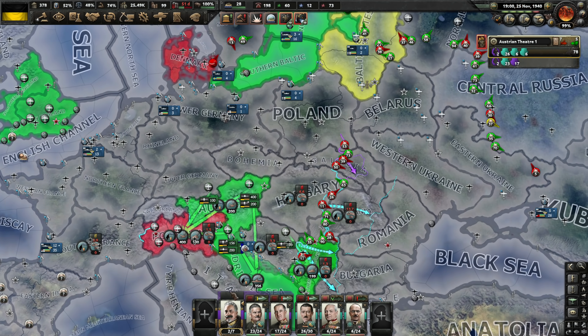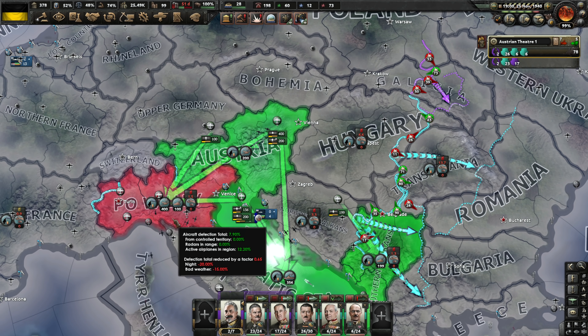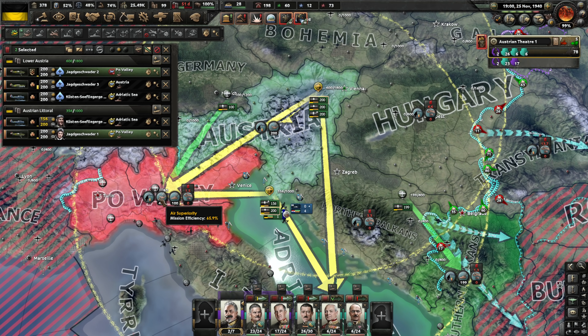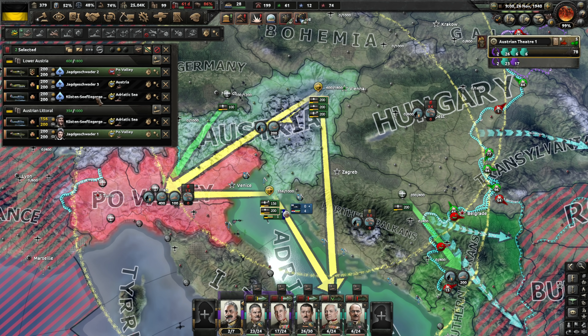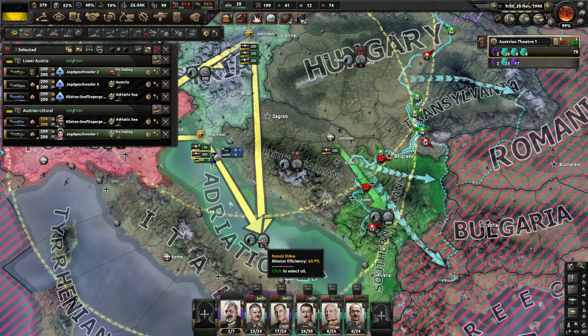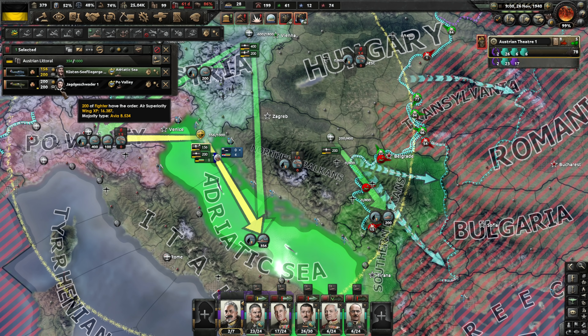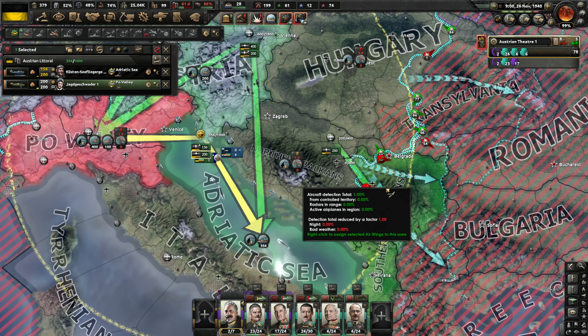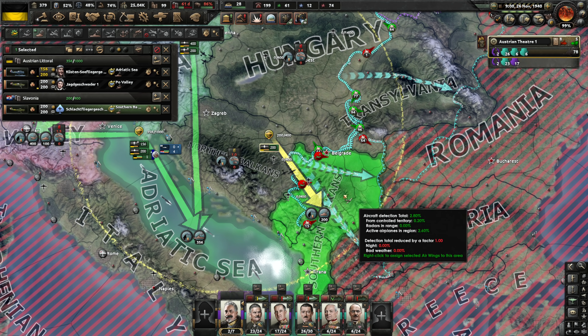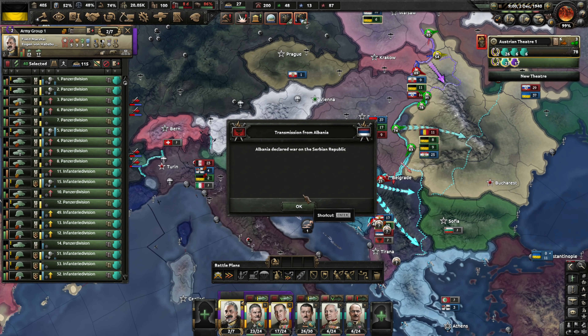I'm trying to figure out where best to use my limited number of aircraft. We just can't seem to make a lot of headway in Italy no matter what we do. Right now we've got about 66% efficiency on air superiority with 600 fighters operating there. We also have all our naval bombers at about 61% efficiency in attacking the Adriatic. We've also got close air support going at about 89% efficiency.